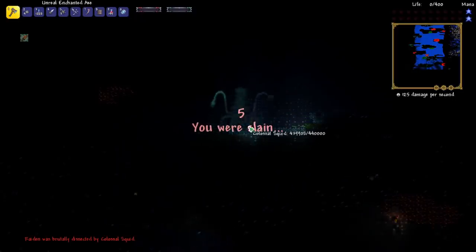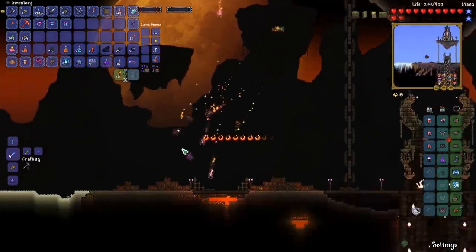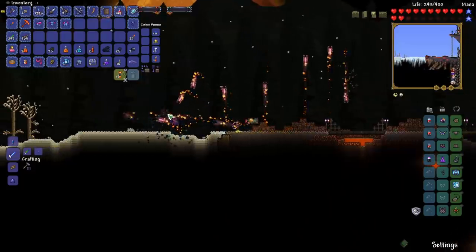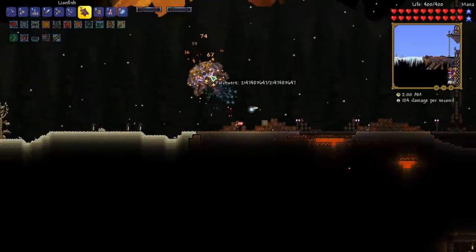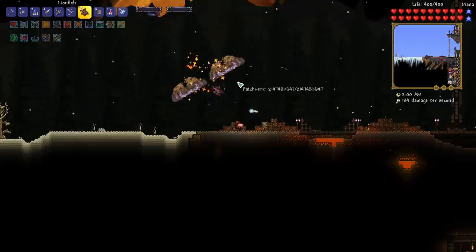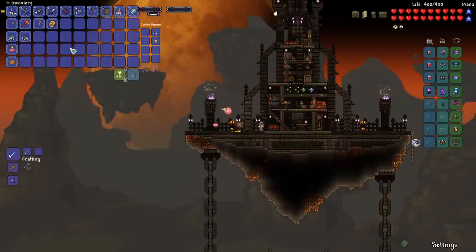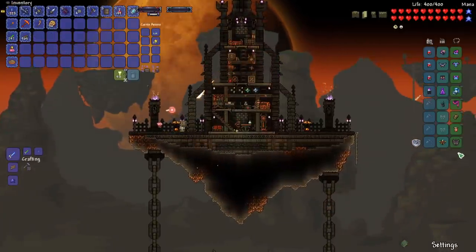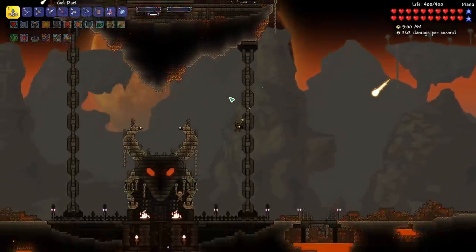We had entered the new part of the Abyss and a Colossal Squid just one-shot us. So let's see what this Lionfish does — it basically throws a fish, kind of sticks to the dummy, and it seems to be doing some damage over time. That's pretty good. I organized our inventory and got all of our gear back to normal. I think we are pretty much good to go to fight the Wall of Flesh.